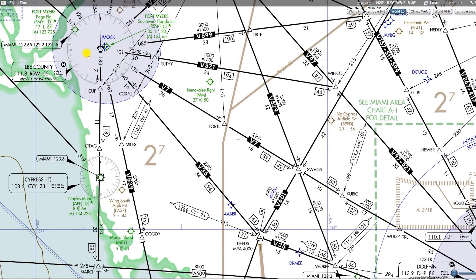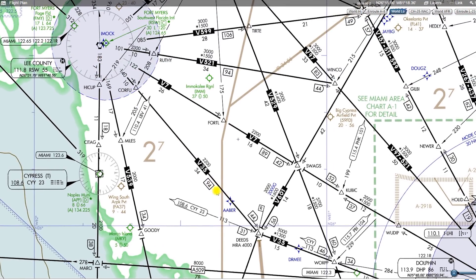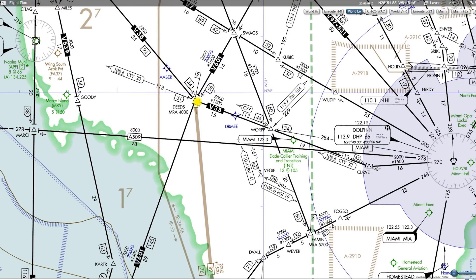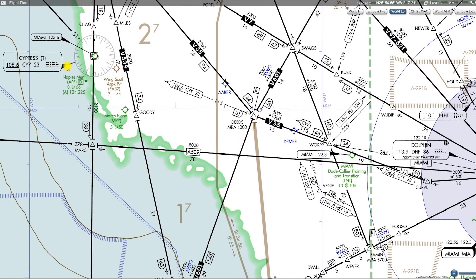Basically, it means if you're coming from the Lee County Vortac on Victor 35 at 2,200 feet — your MEA — you would have signal reception and obstacle clearance. When you hit DEEDS, you won't be able to identify it, because you're going to be identifying DEEDS off of the Cyprus Vortac, and you're going to need to be at least 4,000 feet to do so. Crossing DEEDS, you're going to have to be climbing to 5,000 feet anyway, so you could be at 2,200 here and then start your climb to 5,000, or you would just be higher and be able to receive DEEDS if you're above 4,000 feet.